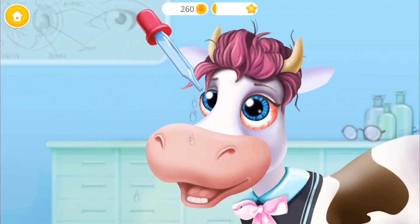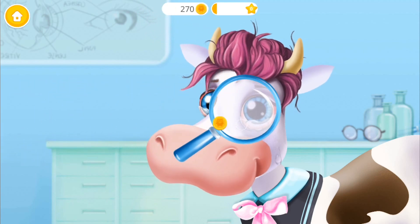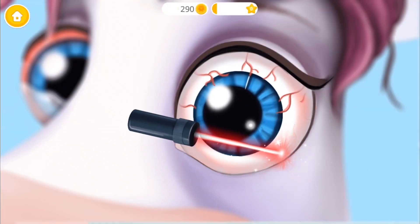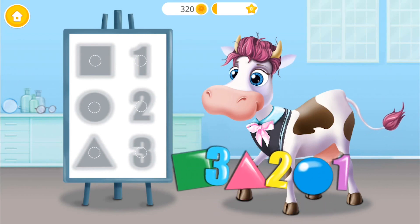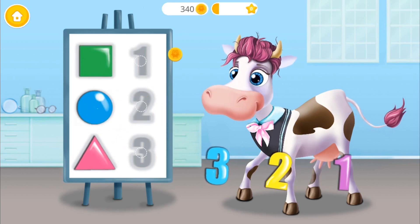We need a few eye drops! Let's take a closer look! Use the laser to fix her eyes! Good job! Now put these figures on the board to test Violet's vision!